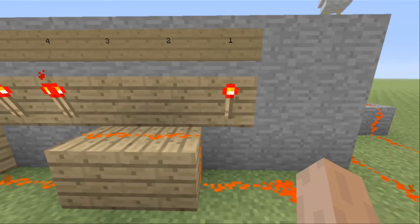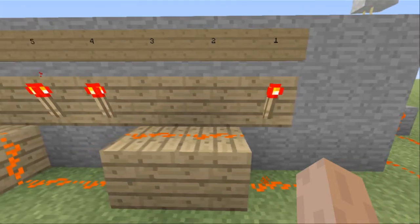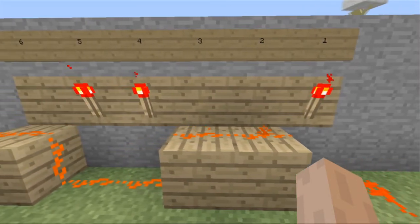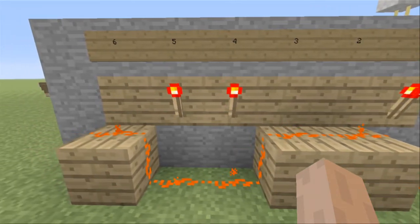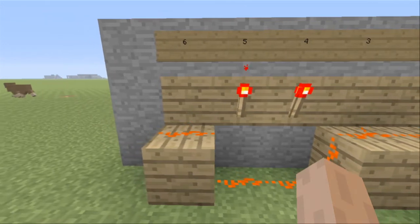Now on the back, for the numbers I used — 145 — I've placed a redstone torch on the wall on the opposite side of the levers. And then for the numbers I do not use, I've placed a block. Then I ran the redstone along the top.